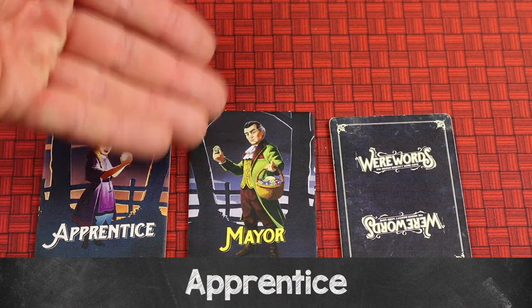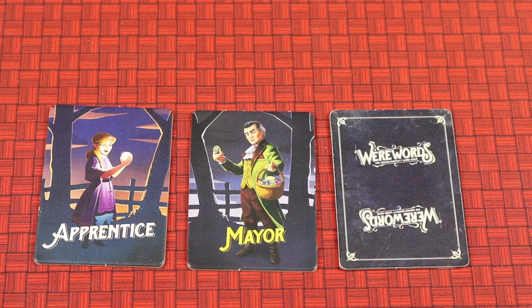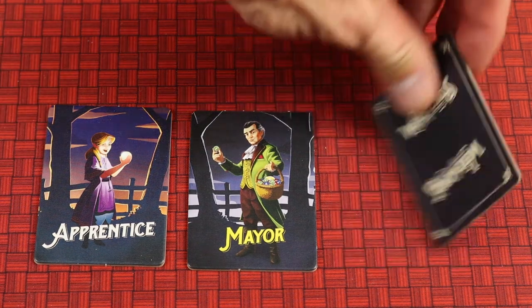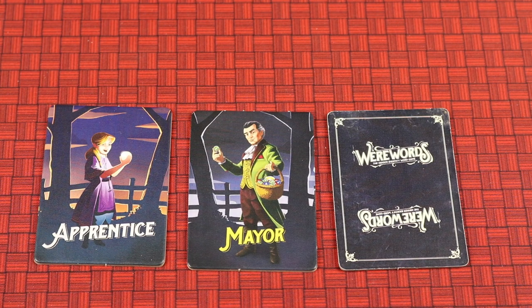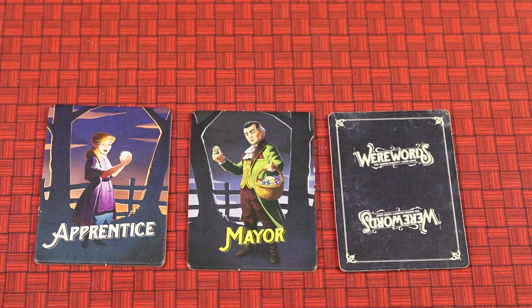The apprentice is on the villager team. If the mayor's secret role is the seer, the apprentice stands in for the seer and gets to see the word — however if the word is found, the werewolves will try to point at the apprentice. If the mayor's secret role is the fortune teller, the apprentice acts as the fortune teller and sees some letters. This helps the village team by guaranteeing that role is in play, but also helps the werewolf team during voting since they don't have to worry about the mayor being the seer or fortune teller.